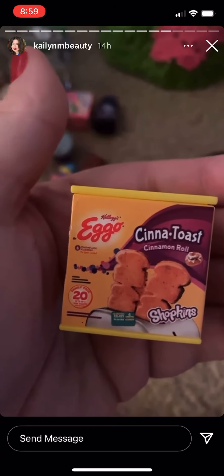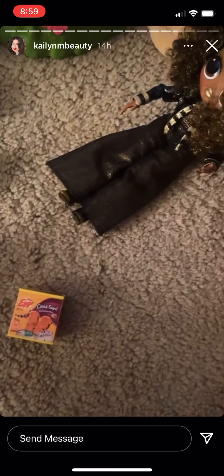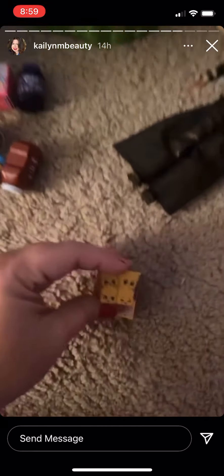And then this is some Welch's Grape Jelly. What do you do with this? We got some Eggos, little Cinnamon Toast Rolls. Wait, that's Eggos? Mm-hmm. Is it Trolls? No. Then these are the actual Shopkins of it, which is so cute.